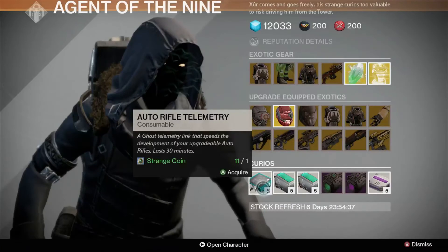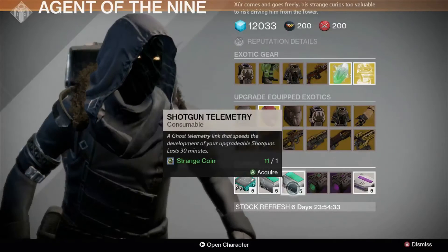In the Curios department this week, we have Auto Rifle Telemetry, Fusion Rifle Telemetry, and Shotgun Telemetry, for 1 strange coin each.